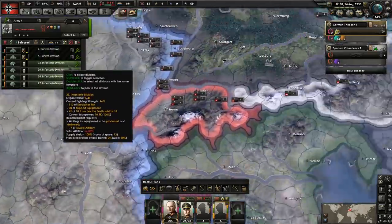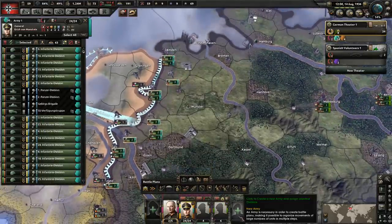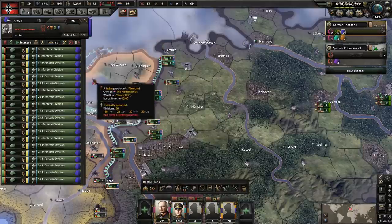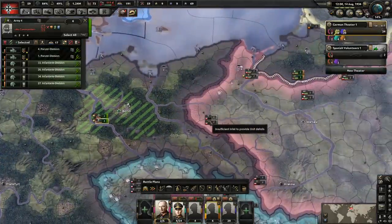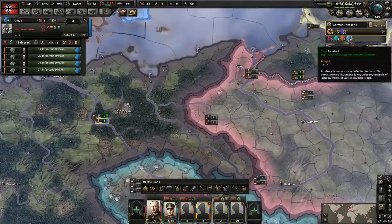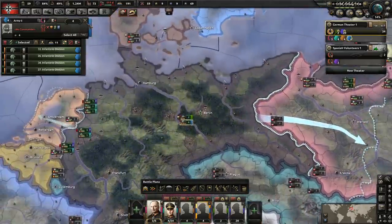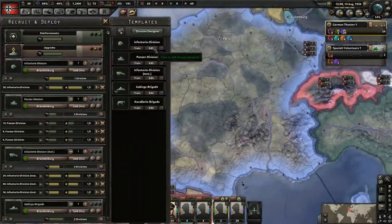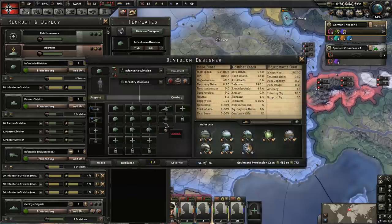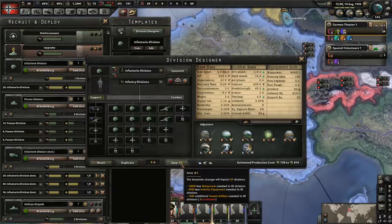These guys are done — excellent. Let's take them and put them here. Actually we do need to train all these troops, so let's throw them into their own little army for right now. Let's take these ones and put them on the Polish front — we'll create a new front and give them a planning bonus. We'll get those guys moving over there. We also have enough experience to make another adjustment to our divisions — let's go ahead and get them some artillery.